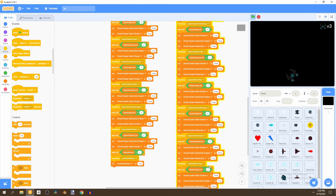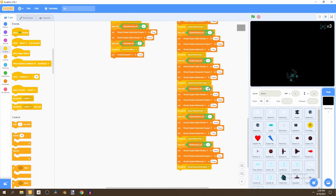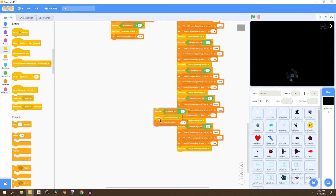Duplicate the spaceships left block and put it under, wait until this is two, this is one, and this is one. Duplicate again from wait until spaceships left equals to two, bring it down, change this to zero, this to zero, and this to zero as well.